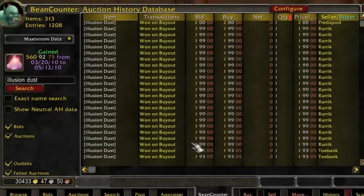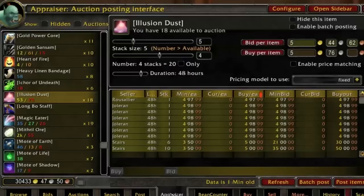So that's a pretty good picture of how things are looking. My current price — if I switch back over to Appraiser, which is what I use for posting most of the time — I'm selling stacks of five at 5.76 each, which gives one of my nice price points: 28 gold 80 buyout for a stack of five.